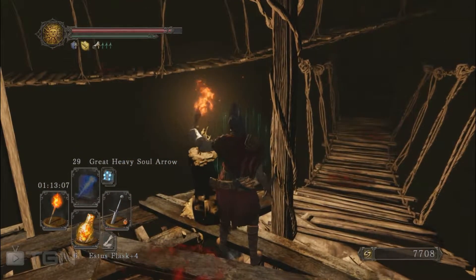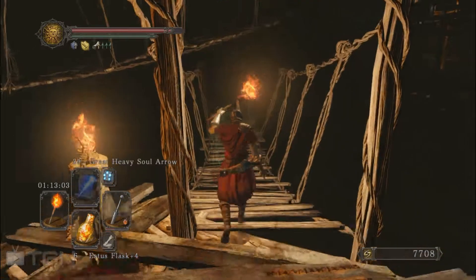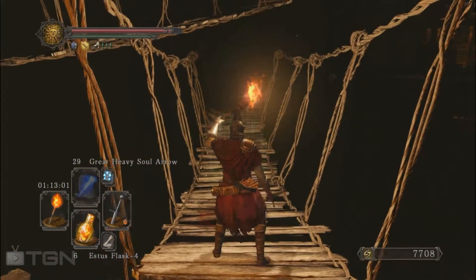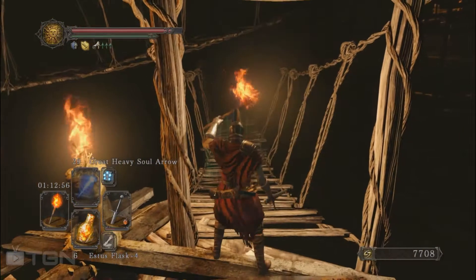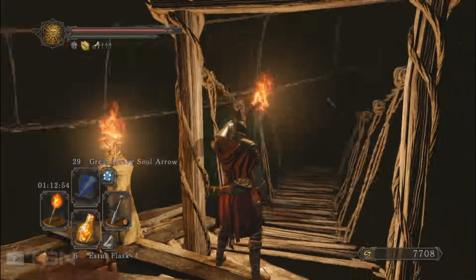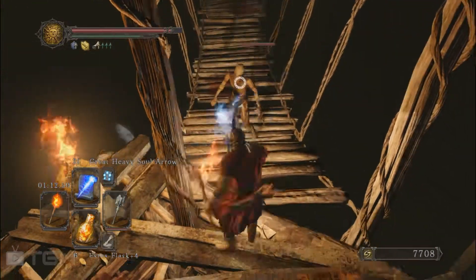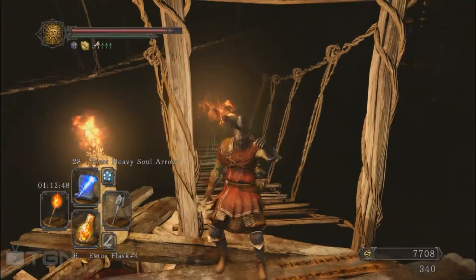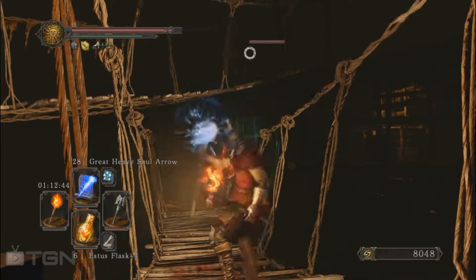I'm going to light this torch, waiting for the mummy. There is another hollow on the bridge. I thought I saw the mummy moving — no, it's just the dog. So where is the mummy? There is supposed to be one here. Here she is — I knew I was not waiting for nothing. Let's just kill this one because he's going to jump on us.